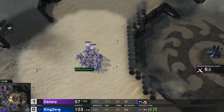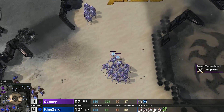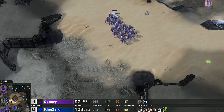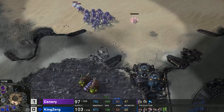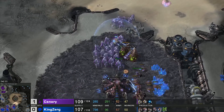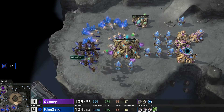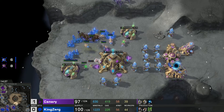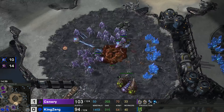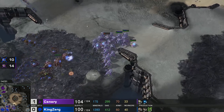KingZerg moves out to the left-hand side. Canary is kind of hanging in the middle, not doing much. KingZerg doesn't have the best composition — mutas versus 11 stalkers is awkward. Mutalisks pull back to kill the observer. Canary moves out across the map but still has no photon cannon in his main or natural. KingZerg doesn't have the best composition against a massive amount of stalkers. 27 stalkers hit KingZerg's third base — one spine crawler, one spore crawler, no air defense from mothership core — stalkers work on the spine and third base.